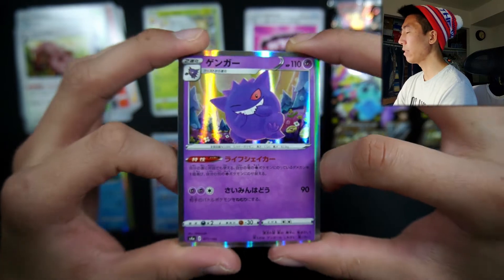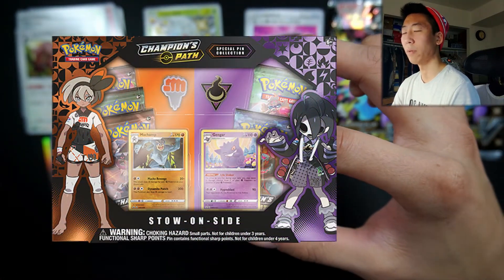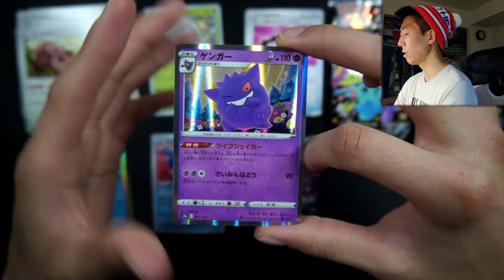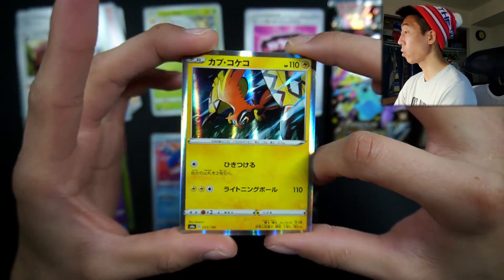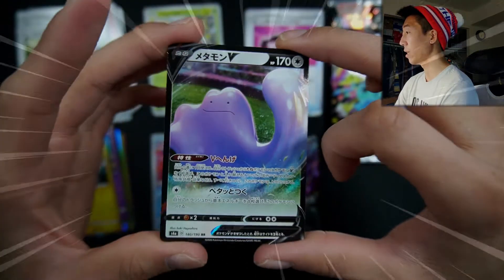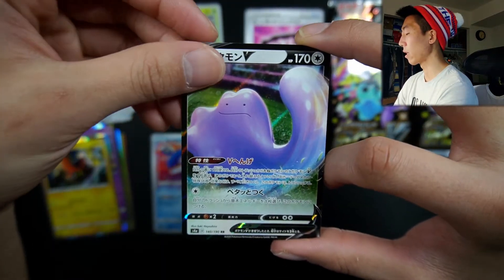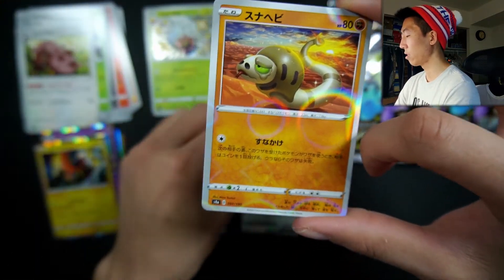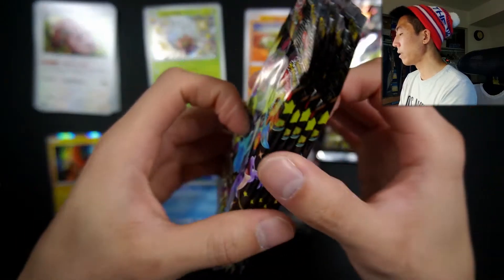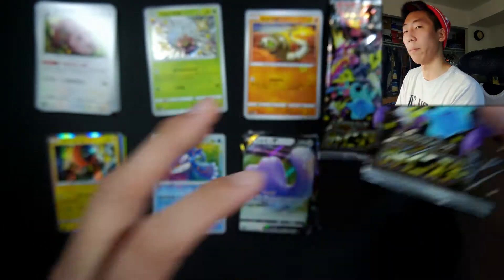Man, it's so nice how they put it in the set. And we have a Tapu Koko, also very nice. Hey, we got a Ditto V! And I actually did pull this card in the Kanazawa box, so very excited to get another one. And we have a Silicobra reverse holo. So what I'm going to do to make this opening a little bit faster is I'm actually going to cut the tops off of these — so be right back. And now with the tops of the sleeves cut off, let's actually just move on. It should be a lot faster now.